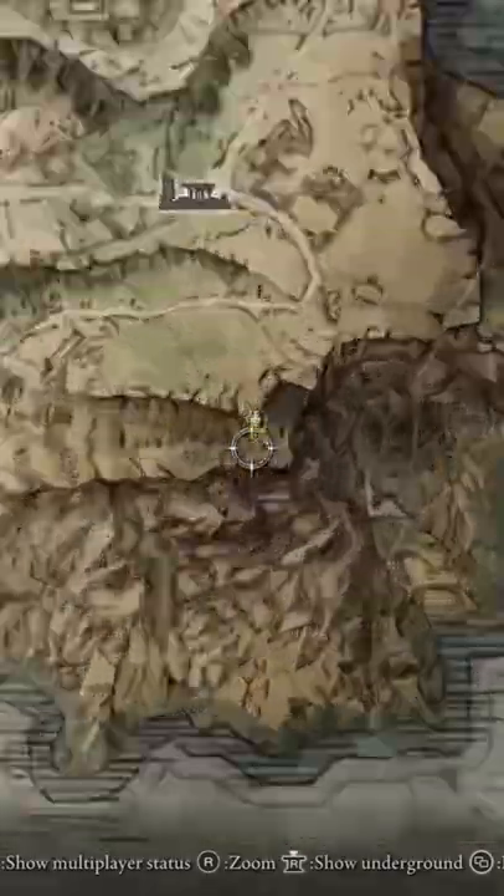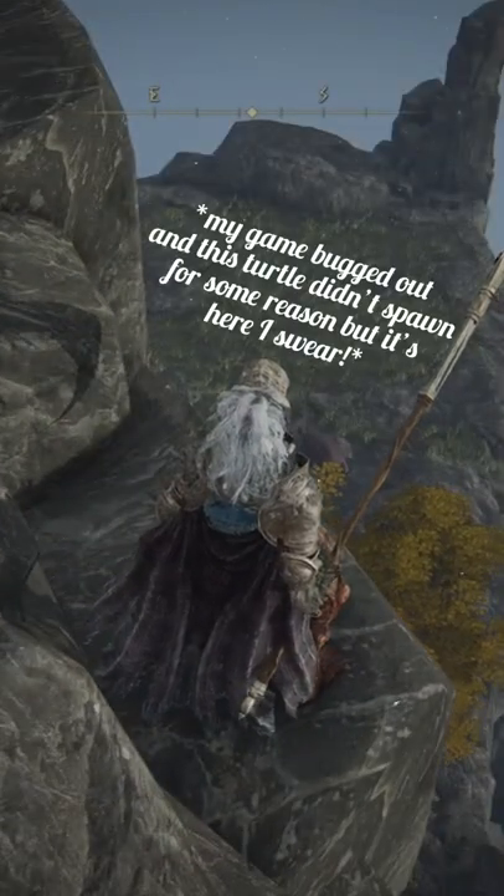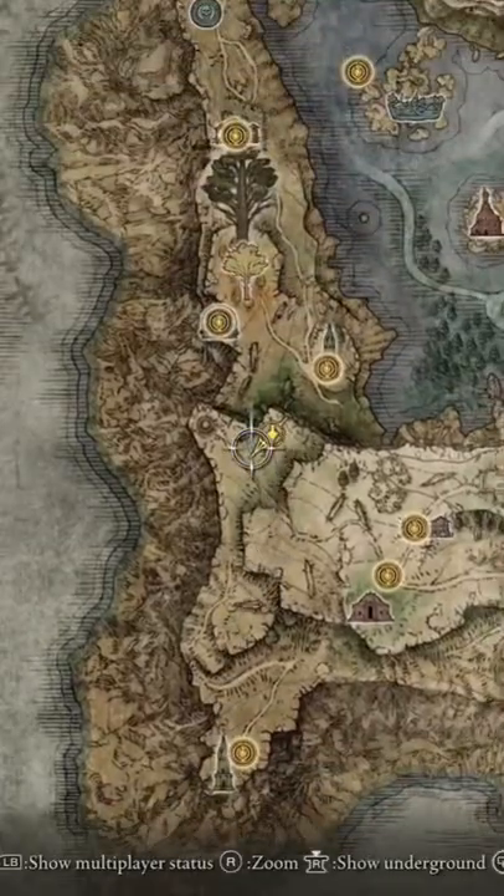The next two turtles are a little bit more spread out, so you're going to have to go to the exact locations I'm showing you on the map. Go to the spot shown on the map, shoot the turtle, and that's the second one done.